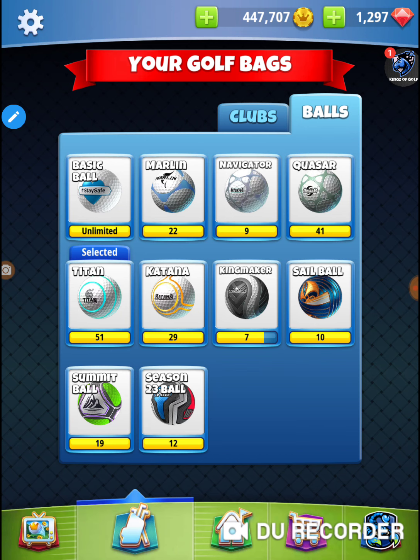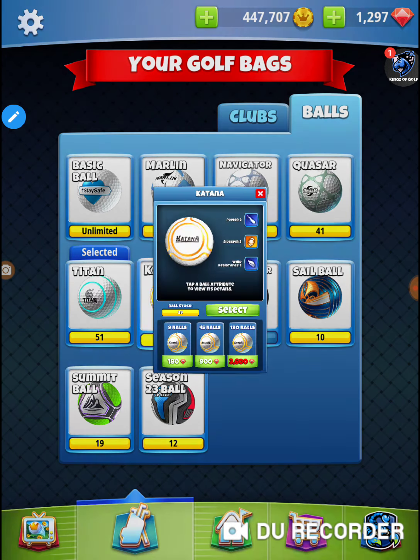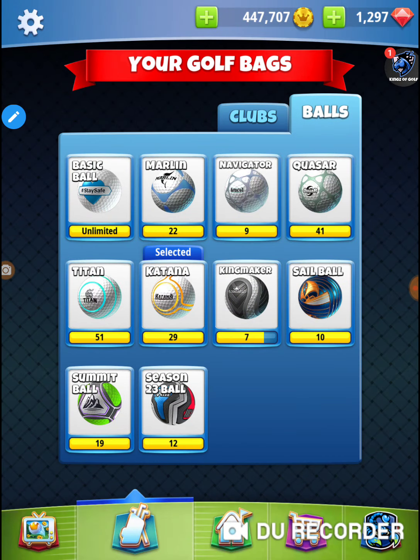I'm going to start off with a Katana to cut the wind down just a little bit. If I'm using my quarterback I'm going to hit it at 1.2 per ring - 1.25 if I'm hitting it with my sniper - at max club.